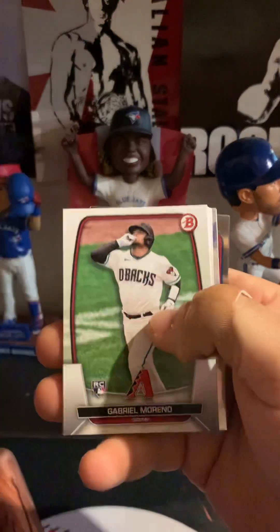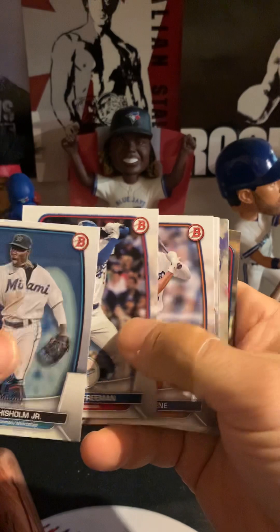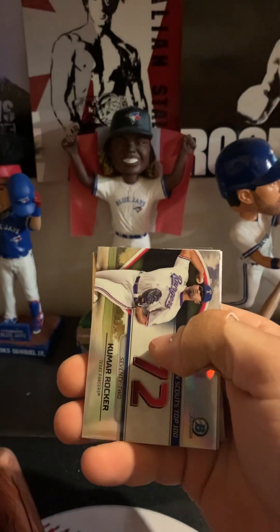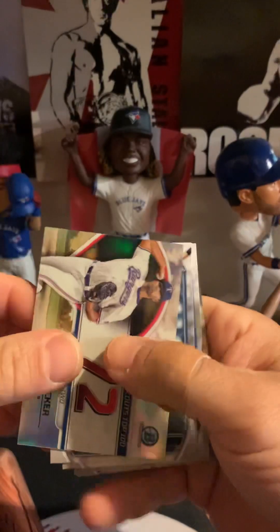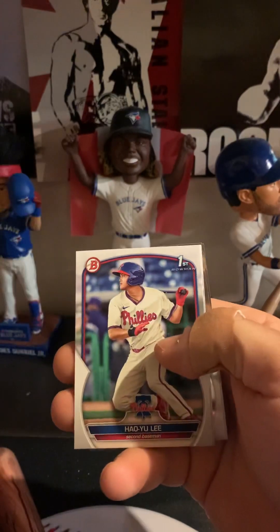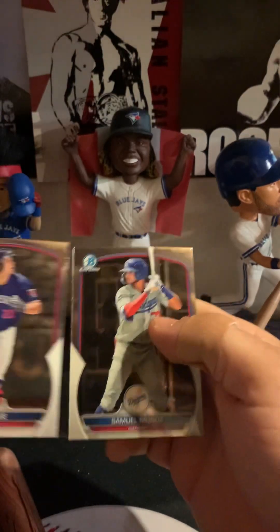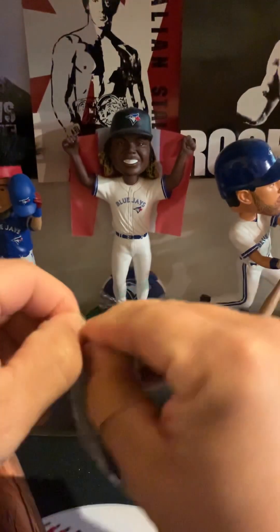Two packs after this: Gabriel Moreno rookie, Jazz Chisholm, Freddie Freeman, Riley Green rookie, Jose Ramirez, Joey Fado, Kumar Rocker Top 100, Gabriel Martinez first paper from my Jays, Colby Thomas, Brooks Lee prospect, and Samuel Munoz. Still nothing crazy — looking for at least some color hopefully.